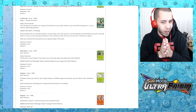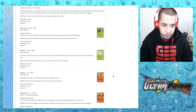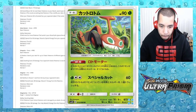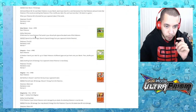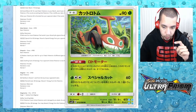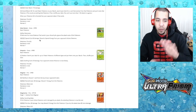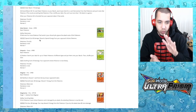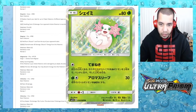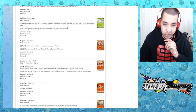We have Mow Rotom: if there are nine or more Pokemon Tool cards in your discard pile, ignore the attack costs of this Pokemon, so you can just do 60 damage and discard a special energy for free. Then we have a Shaman card — search your deck for three basic Pokemon of different types — that's awful.